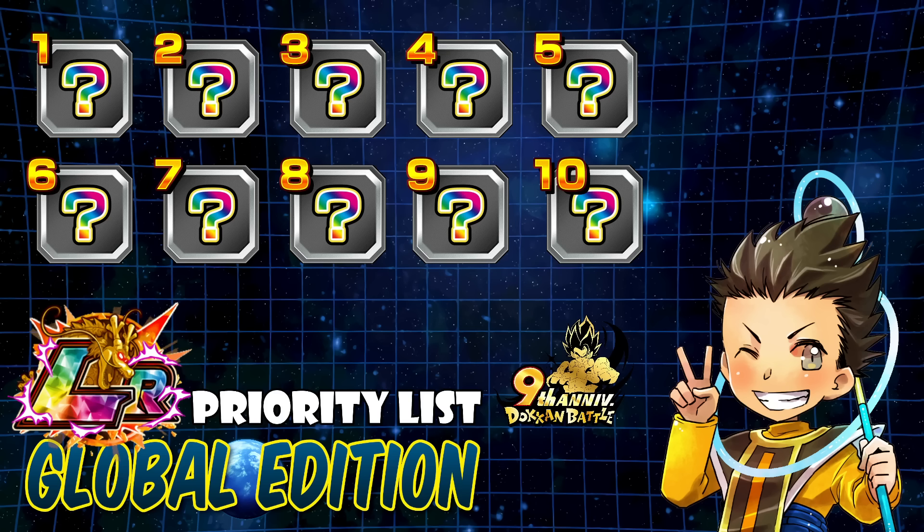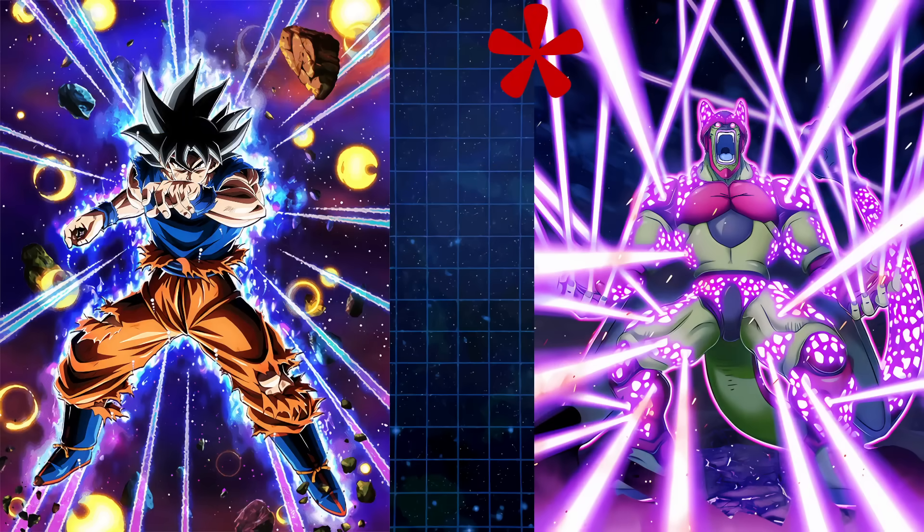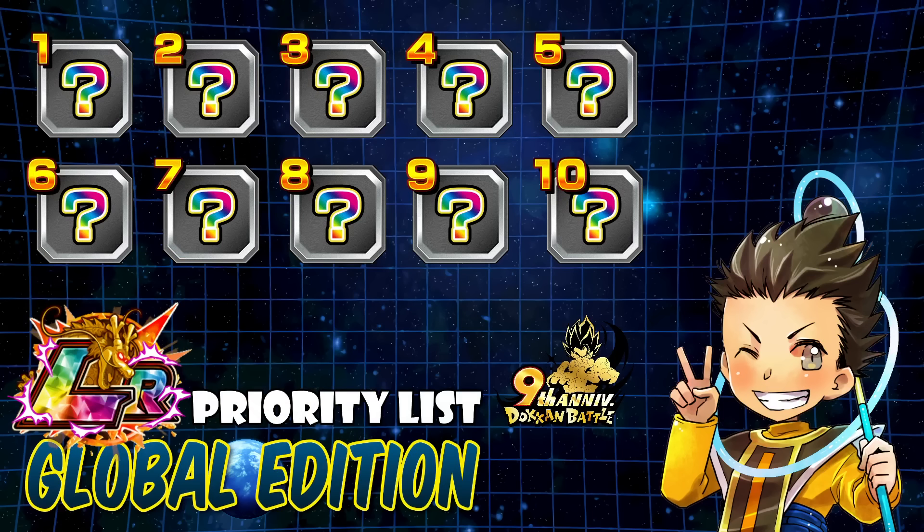I'm going to do the top 10 LR priority list here, but I needed to have a caveat. I actually added two units that technically probably wouldn't belong on the list — the countdown celebration EZA UI Goku, and I'm also expecting that Cell Max is going to be the last banner on this celebration, like EX or part three. We already had the EZA 2 Super Vegito and Buhan, so they need to make some kind of replacement there. I'm throwing in Cell Max given that we did not get this in the Rosé celebration for the global version of the game. That's basically how I built my list. When I'm talking about the priority list, these are units you're going to be using now and for the future.